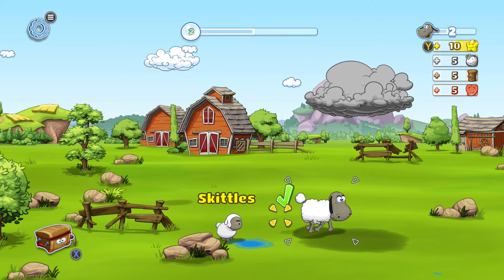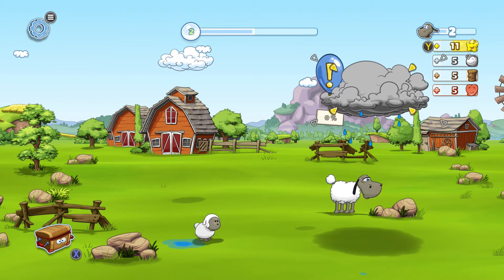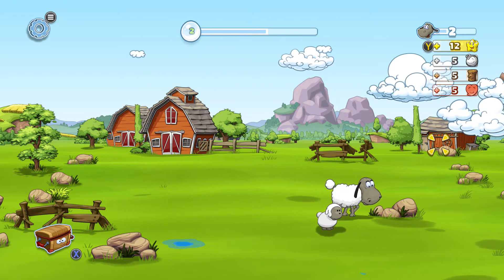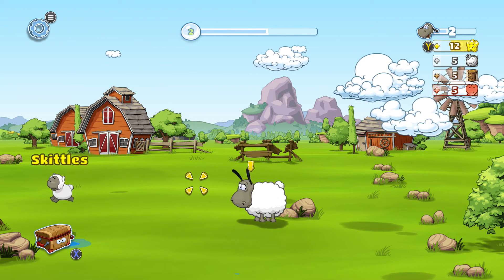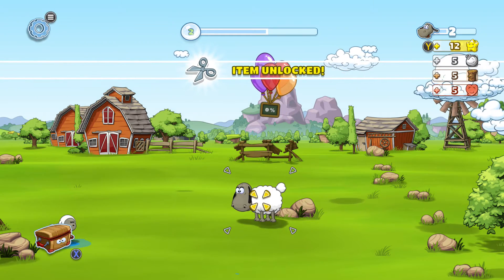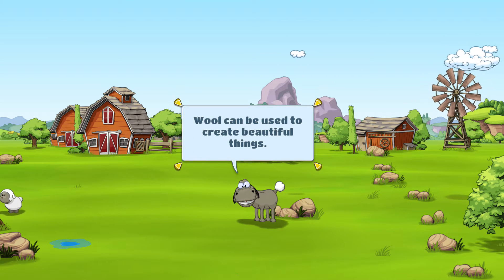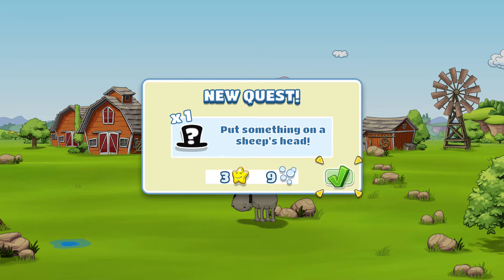This guy as well - his name is Skittles. Let's split that cloud up. We're gonna use some of this - they all cost a happy star, most of the stuff. So you have to wait and make them happy and get all this stuff. Put something on the sheep's hat - we'll put that on.